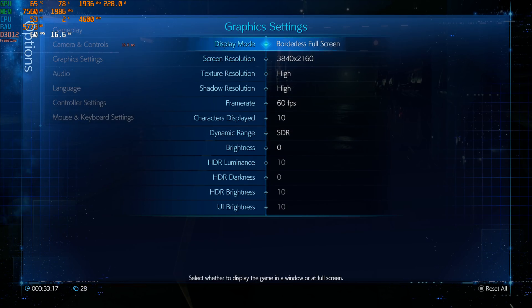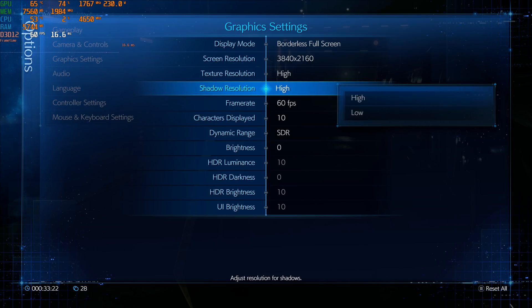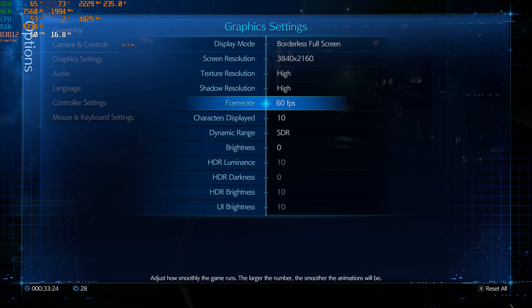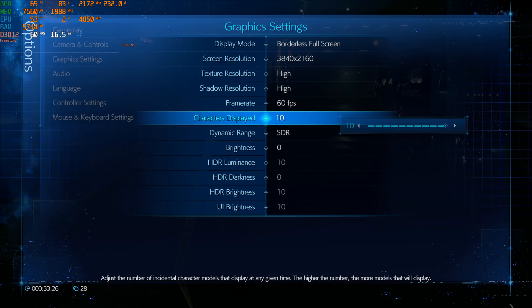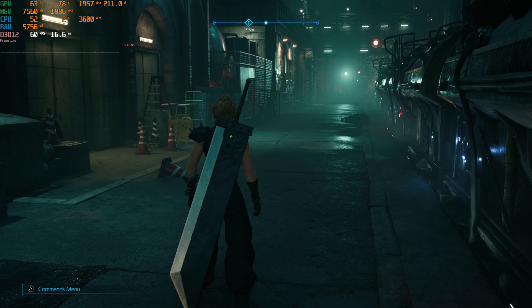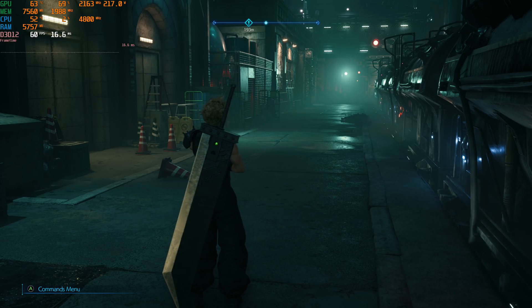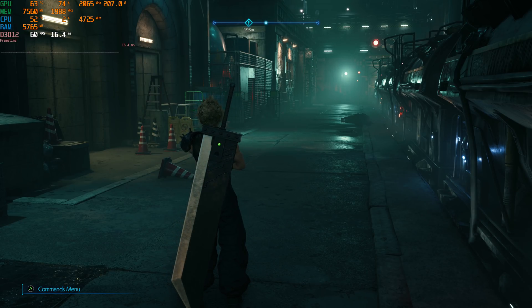Also, let's get an exclusive fullscreen option. Let's also give us more settings than just high or low — texture and shadows at high or low is literally it, other than how many characters you display on screen. So while this PC port runs very well, it lies to you about the dynamic resolution scaling that's happening, and it doesn't give you very many graphics options in the first place. This is frustrating and I hope they patch it. Let me know what you think in the comments and have an excellent day.